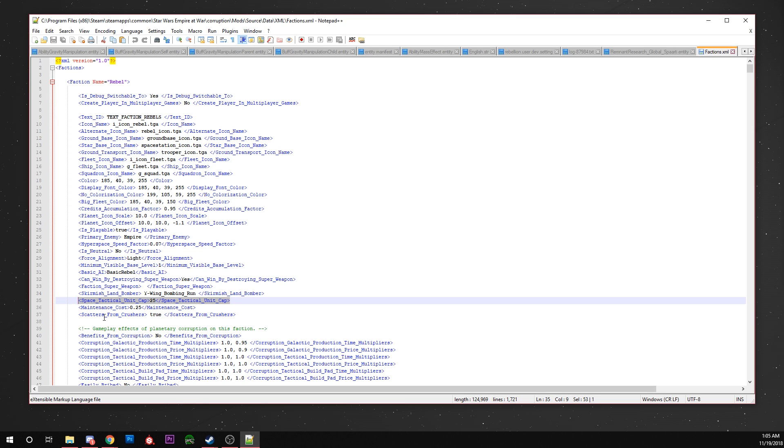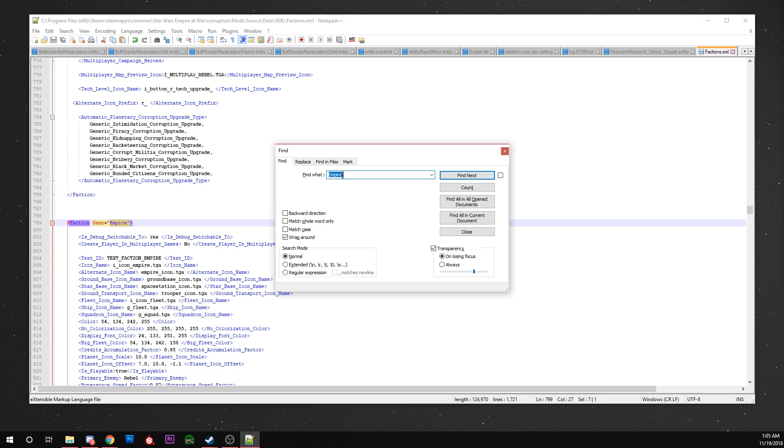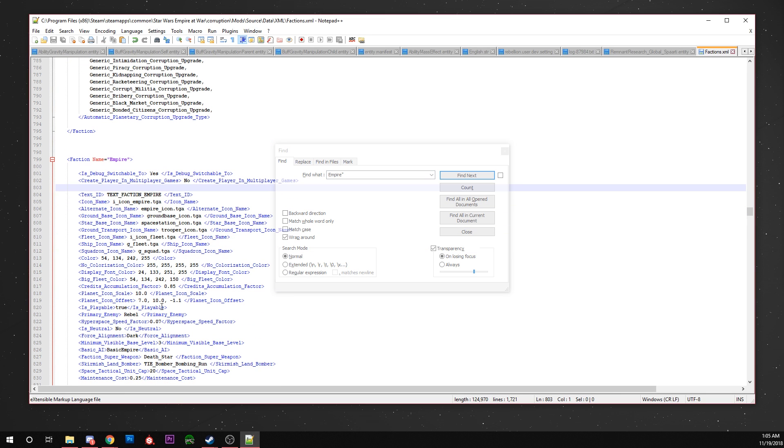You just look through here and you can see the line 'space tactical unit cap'. You can change this to whatever you want — let's say we want it at 100. You just set 100 and that'll set it for the Rebels.